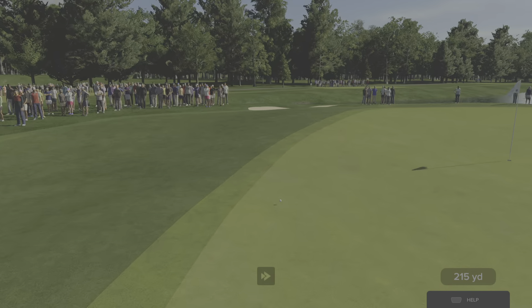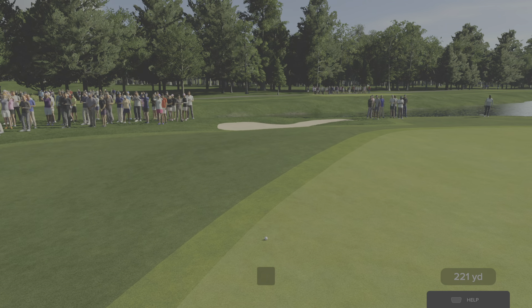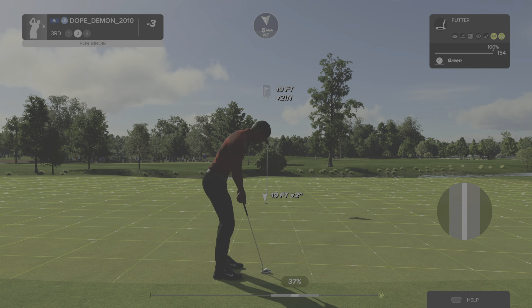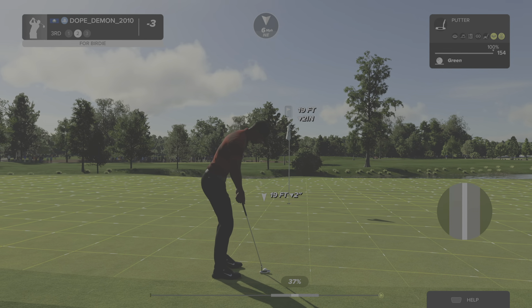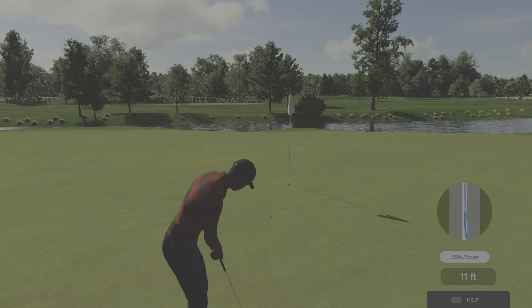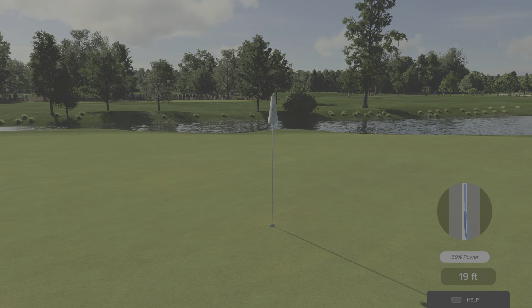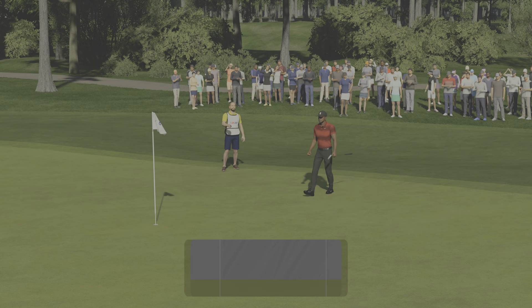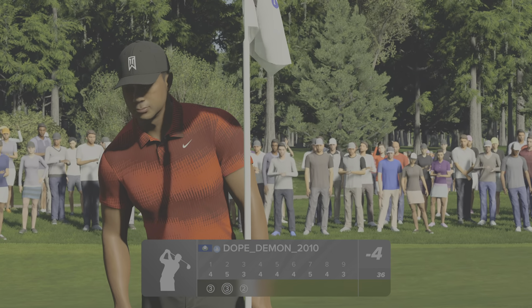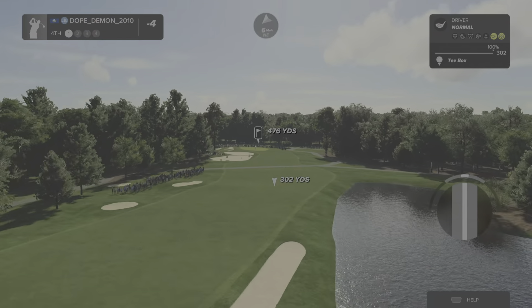Could use a bit of a kick to the right. And that'll do — grab your putter, here we go, this is for birdie. Oh, this one could drop in — it goes! Wonderful, and your score this round is currently four under par.